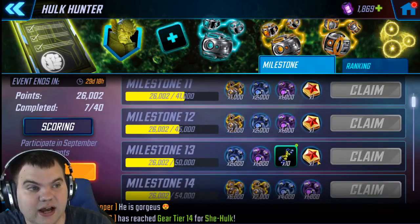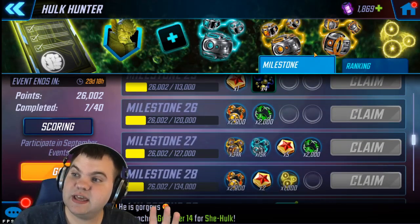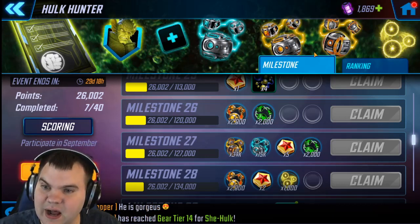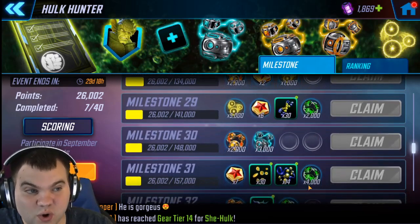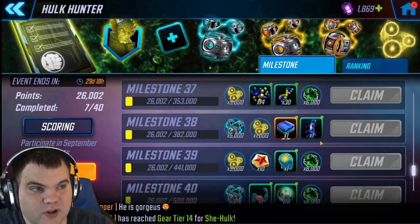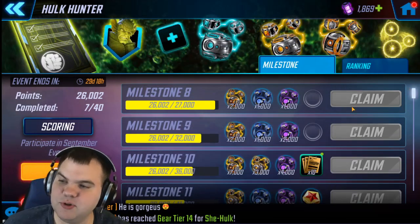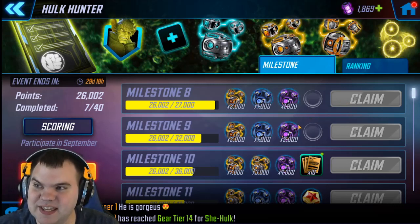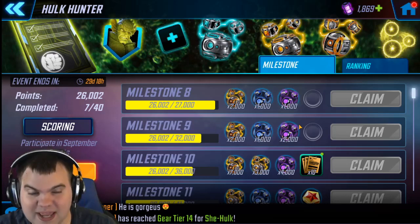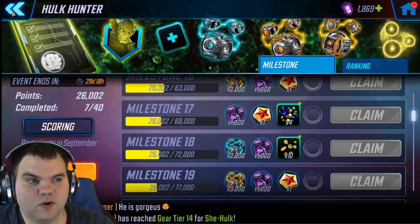First, there are no dark promotion credits in the Hulk Hunter event and as far as we can tell there's no other place in the monthly events making up for that. There's also concern about gold missing from the login calendar — we don't know if it's being compensated elsewhere and we have no official word yet. Additionally, we're getting a lot of mutant teal origin gear and uniques in this event, which heavily implies we're going to have a mutant horseman — probably Archangel — maybe as part of an Excalibur-style team with Jubilee and Beast.